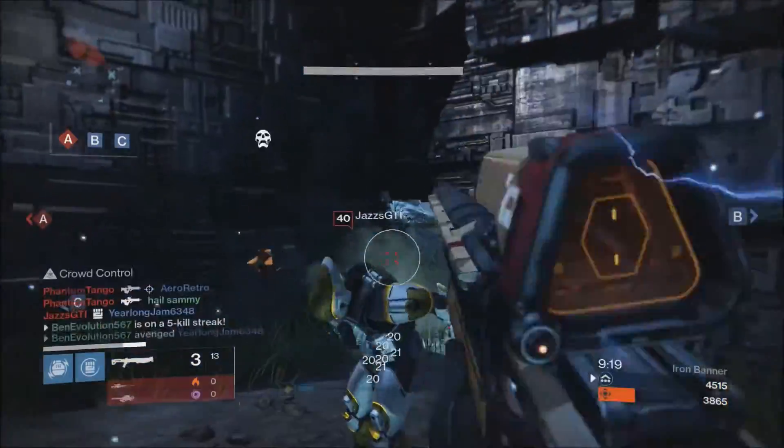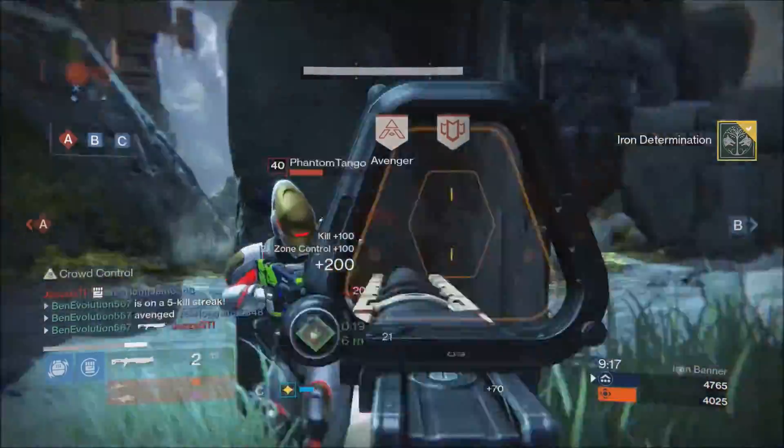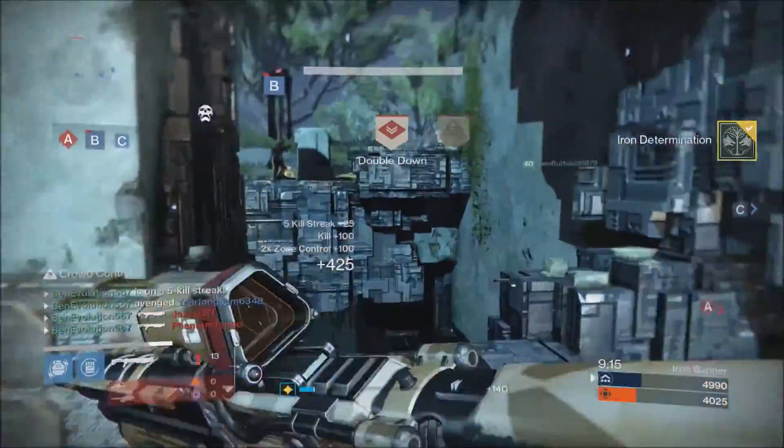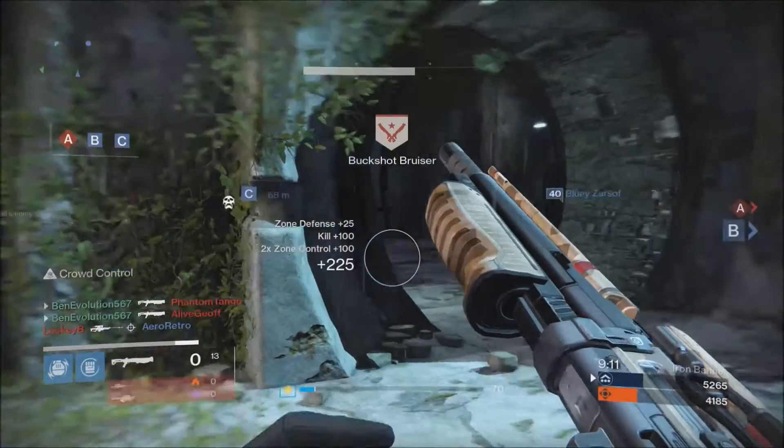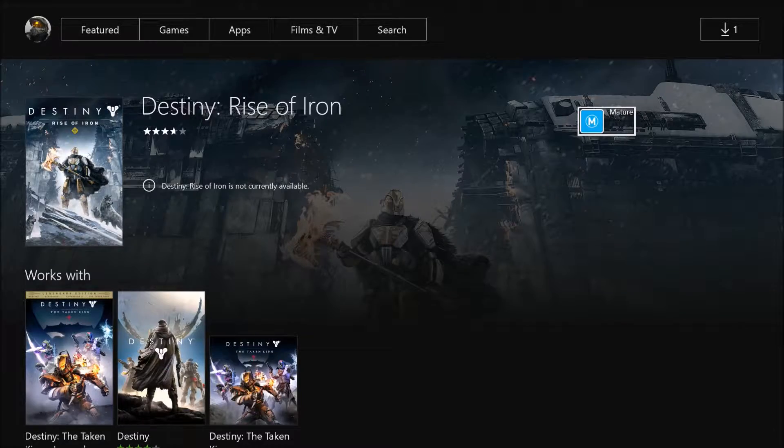Lastly, there will also be a new Crucible mode called Supremacy, which basically means when you kill an enemy, it will drop an engram-like item that you have to go and pick up in order to score points. This sounds like a lot of fun, and takes the idea of Kill Confirmed from Call of Duty and similar other first-person shooter games.